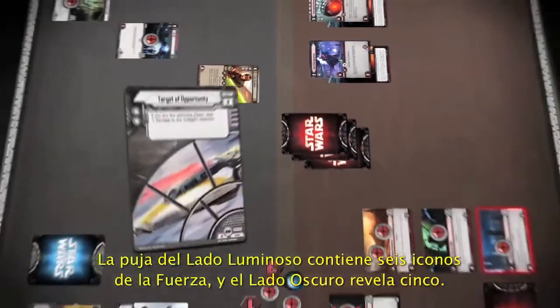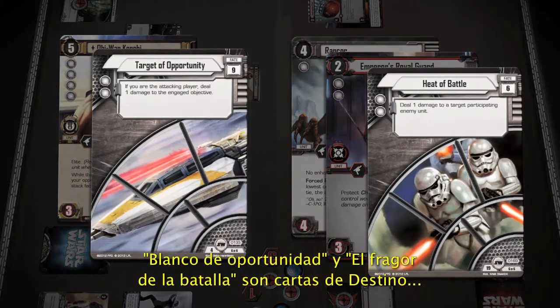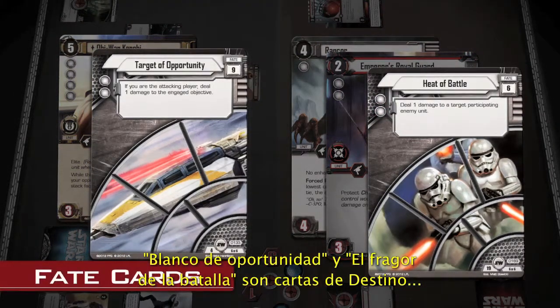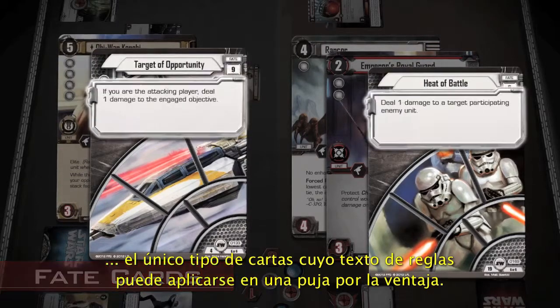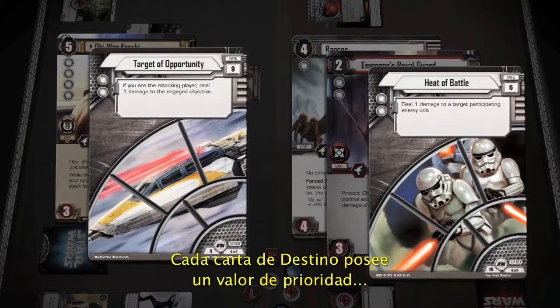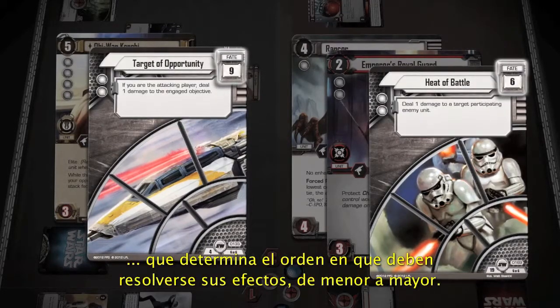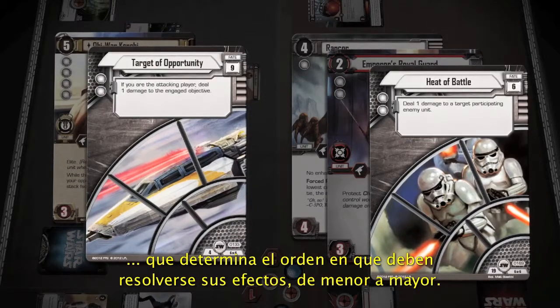The player with the most Force icons in his Edge stack wins the Edge battle. The Light Side player is the active player and places his first card, creating his Edge stack. In his Edge stack, the Light Side player reveals six Force icons, and the Dark Side player reveals five. Both Target of Opportunity and Heat of Battle are Fate cards, which is the only card type that has any textual effect when revealed in an Edge stack. Each Fate card has a priority number, and effects are resolved in order of priority from lowest to highest.